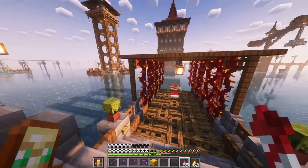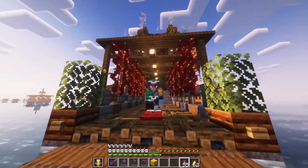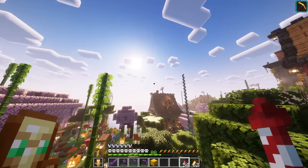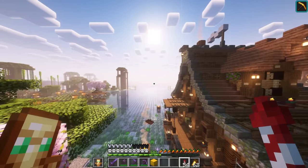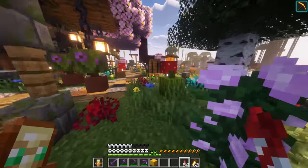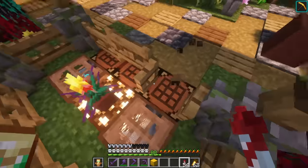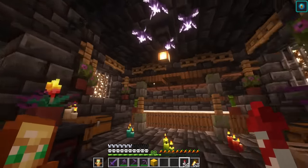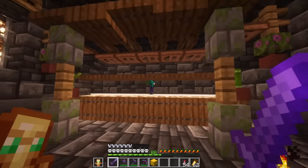Now to get that Skulk farm done that we were talking about earlier, the easiest way to get this done is gonna be with a skeleton farm or a zombie farm. A spider farm would work too, I guess, but all of the other tutorials that I've seen have just been using skeletons and zombies, which leads me to believe that those work a lot better. I'm trusting a lot of those technical players here, and we're back at the cozy little zombie spawner — and that was pretty lucky timing.